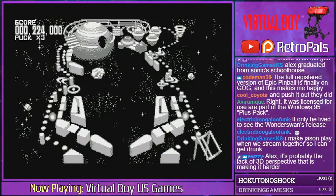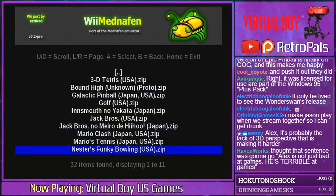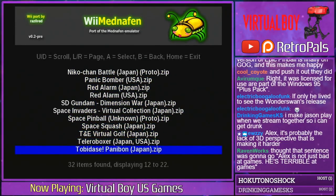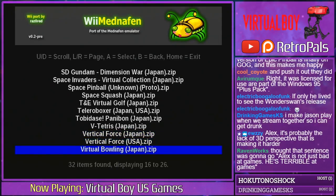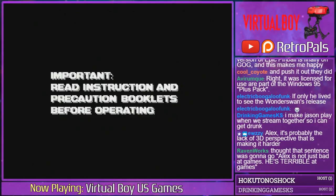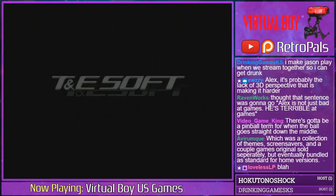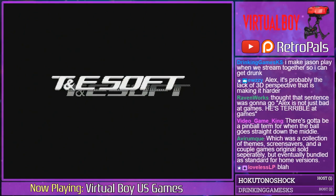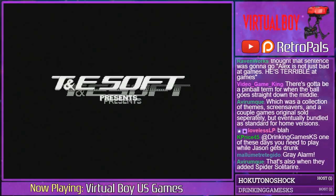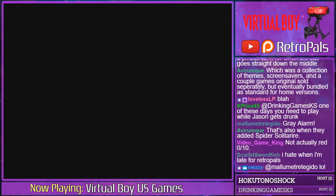In the interest of time we should move on — we've got 14 games to get through, because that's all they released in the US. We're finishing the launch lineup, still August 14th, 1995. We are the lucky early adopter buying every single game as they come out. Last up: Red Alarm — a launch title from T&E Soft, creators of Hyper Lode Runner and several golfing games for the Super Nintendo — not really known for their 3D shooters, but that's what this is.